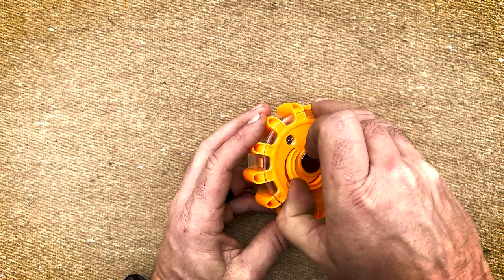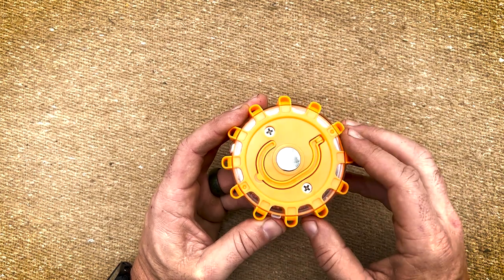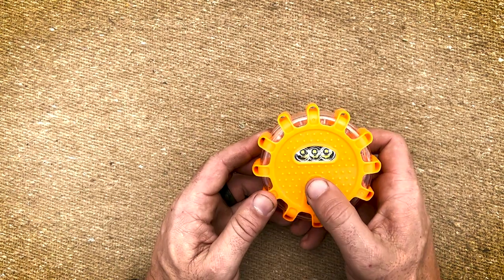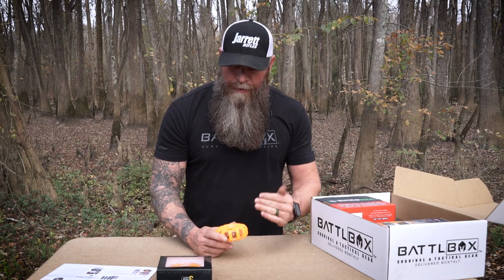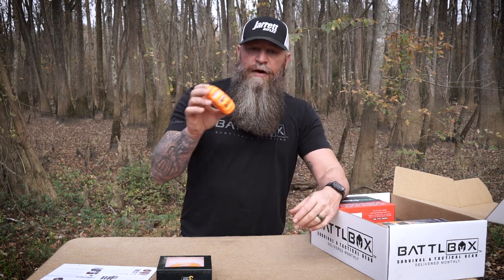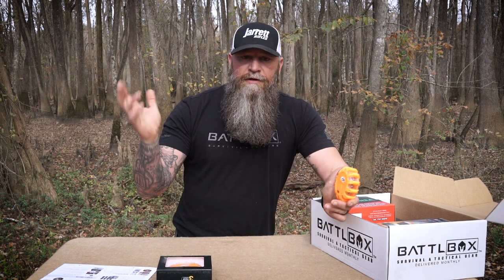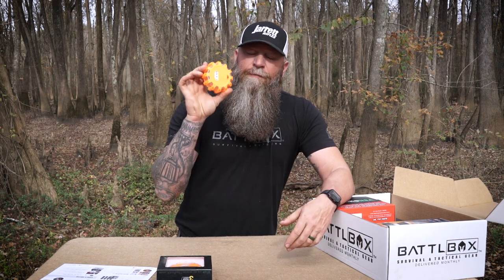It has two screws on the back, a hook so you can hang it, and a magnet, which is really cool. You remove the screws, take the back off, and put in three triple-A batteries. On the front there are three white LEDs for a regular flashlight. In a vehicle situation, if you're on the side of the road changing a tire in the dark, you can stick one on the back of your vehicle with the magnet while it's flashing red, and set them down on the road like conventional flares — but with no need to strike them and no fire hazard.